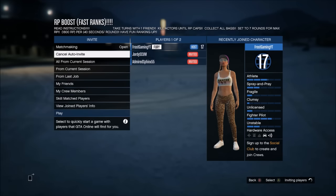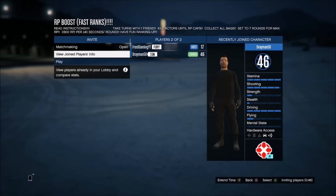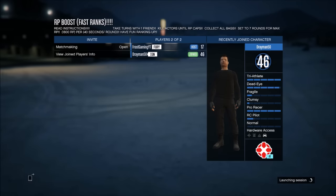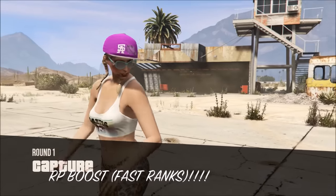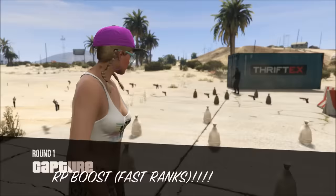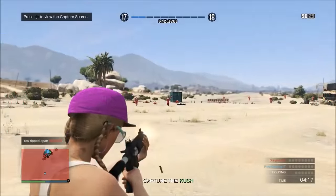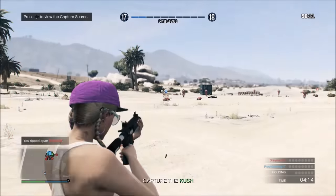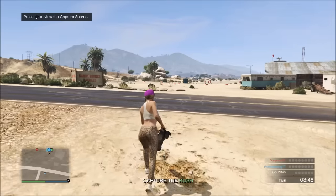We'll invite someone and they'll join in a minute. Now we have somebody who has joined — he has clicked ready. As soon as we spawn we're going to kill him and then kill these clowns. As you can see we are getting quite a lot of RP — we get 25 RP for every clown kill. Not recommended to do it with randoms to be honest.